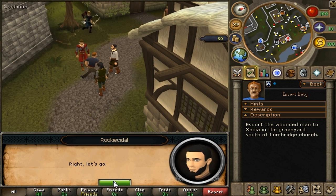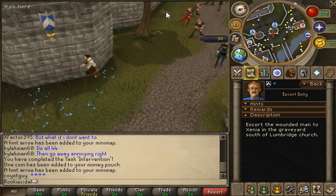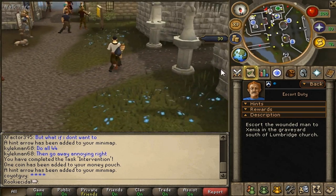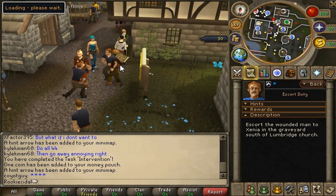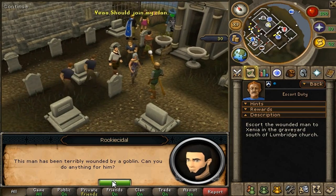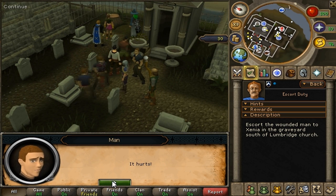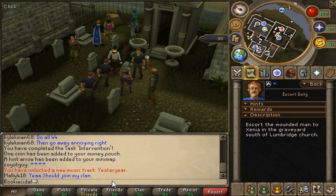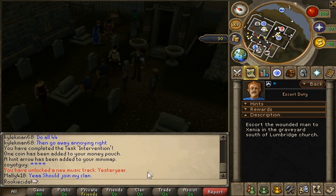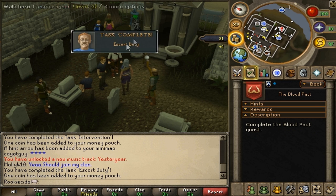I escort the wounded man south — as you see, he follows me. You can walk so you don't lose him, though he catches up if you run. This is the Lumbridge graveyard. All you have to do is click Xenia and tell her the man was wounded. She patches him up, and he's good as new. You also unlock a music track when you enter the graveyard. The task is complete.